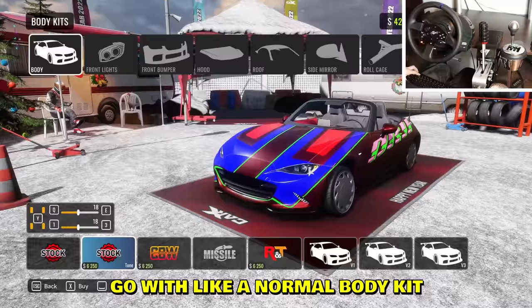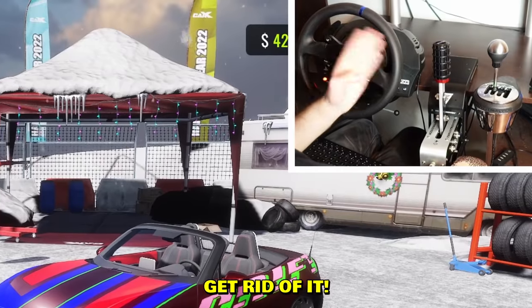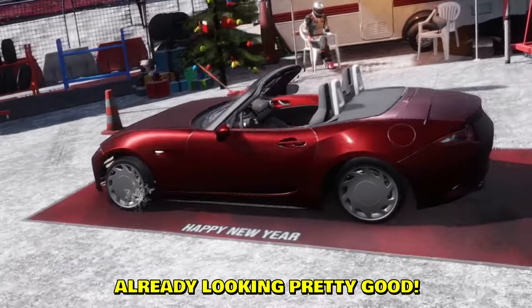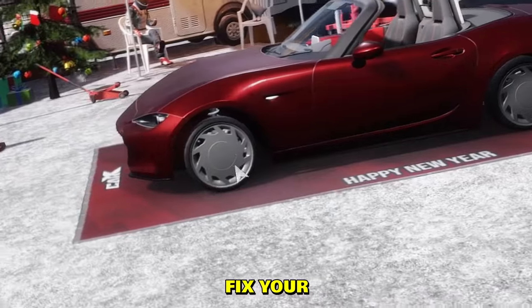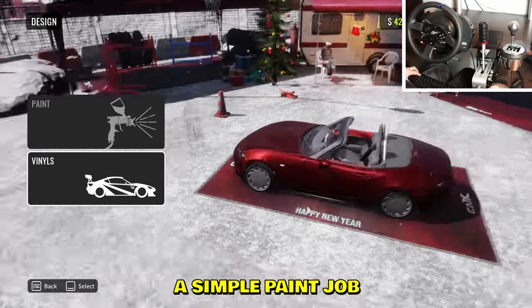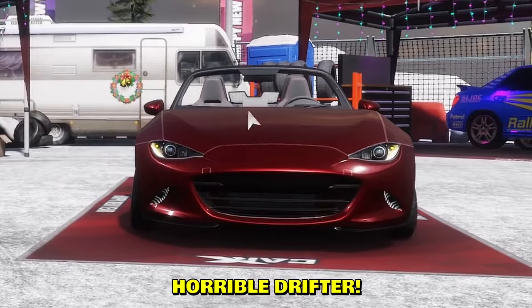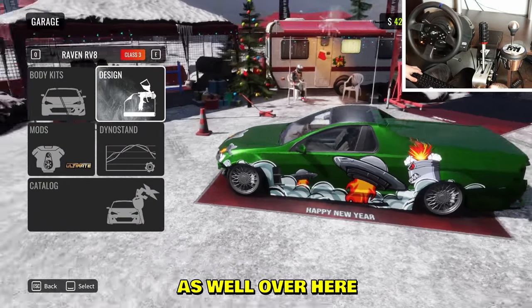First of all, take off the weird body kit, go with a normal body kit. Second, delete the livery - get rid of it, I don't ever want to see that livery again. Remove it. Already looking pretty good. That's pretty much all you need - just fix your rim and you're good to go. Nice and clean, you don't need any random stickers on your car. A simple paint job will do it.